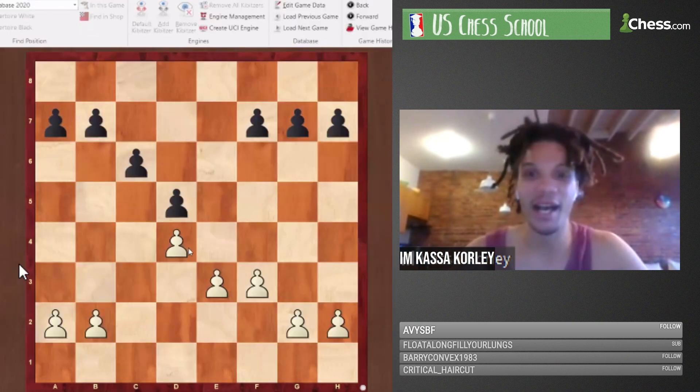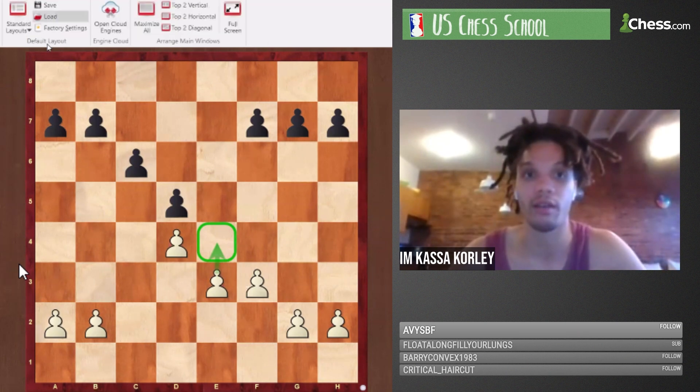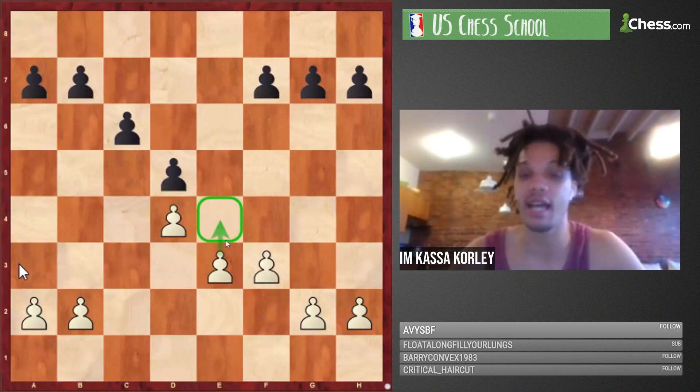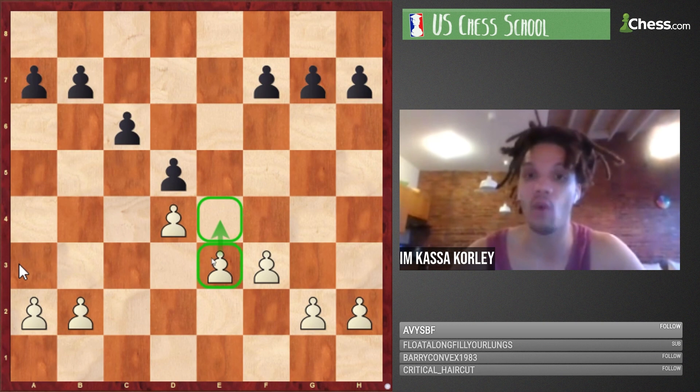Skeleton 5 is consistent with the Botvinnik attack. We see f3, and then e4 is typically the follow-up move. If white doesn't get e4, it's a massive problem because the e3 pawn becomes backward and weak. So white is typically going to try to get e4 with this skeleton.